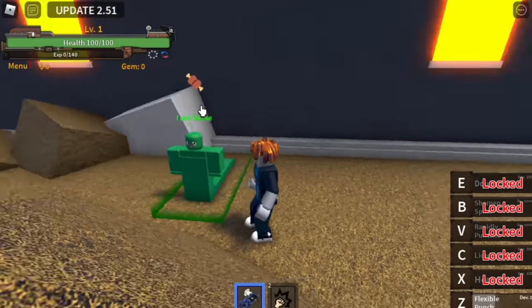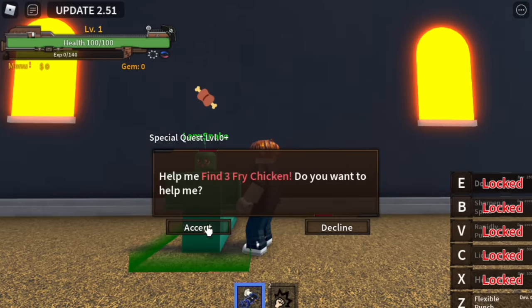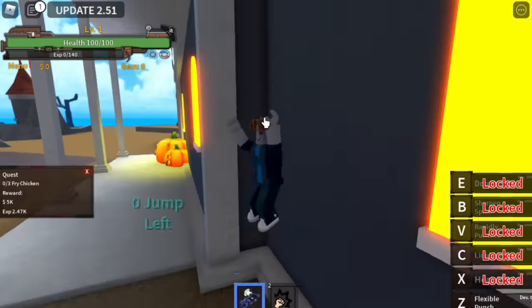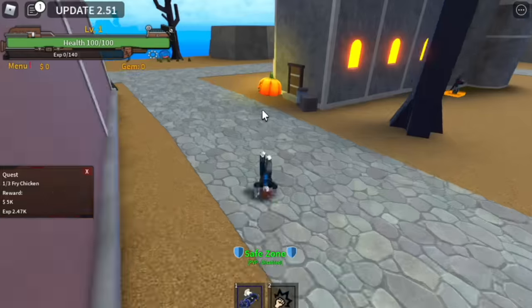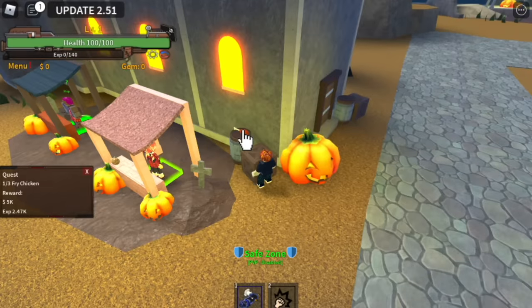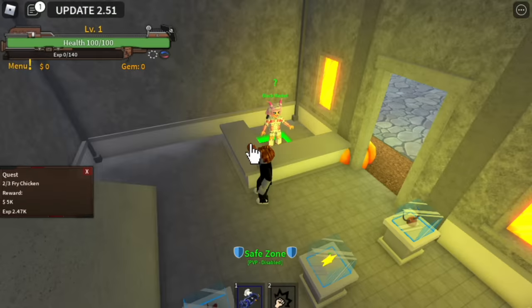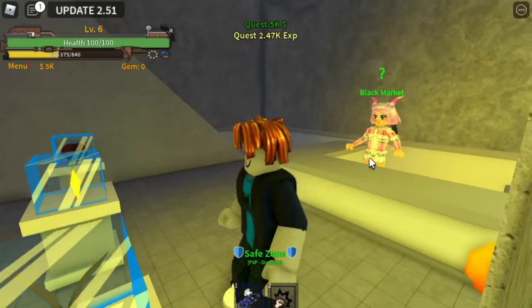Here we are. Before we even use the skill, we're going to do the Snake Quest first. In this quest, we need to find three chickens. The locations: on top of the terrace, the manor; next stop, the market, the gacha; and the last one is located in the black market near the cashier — the counter. There you go, guys.